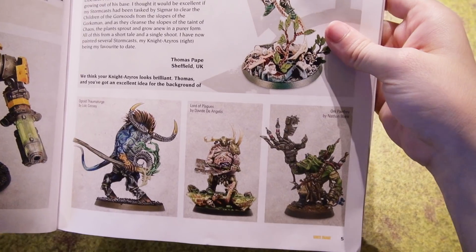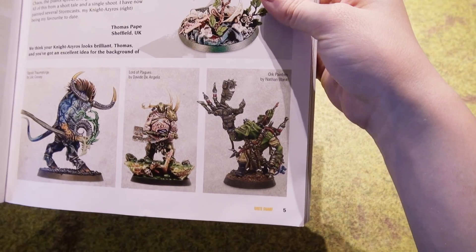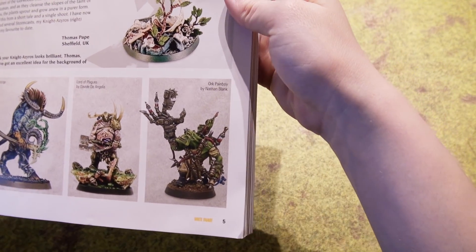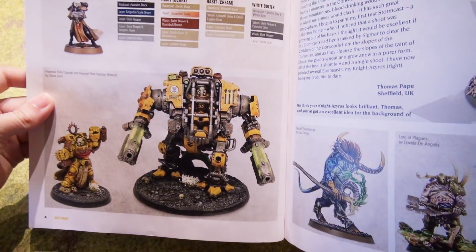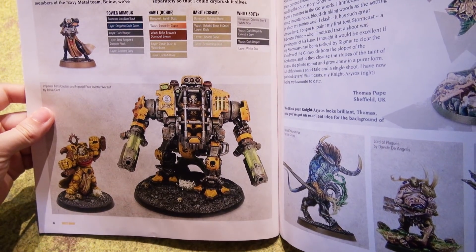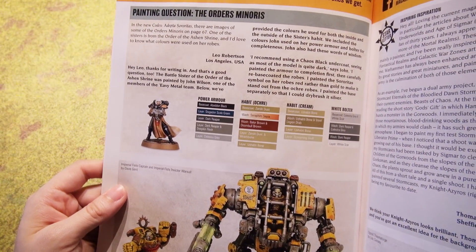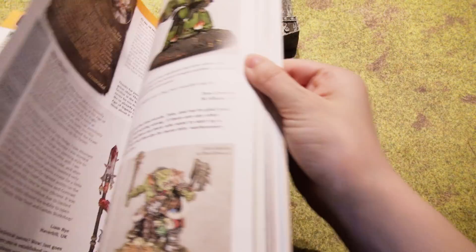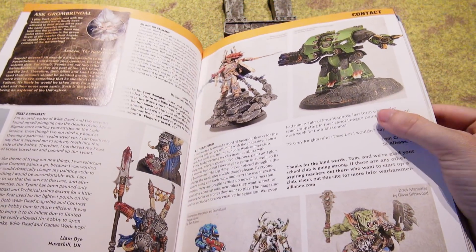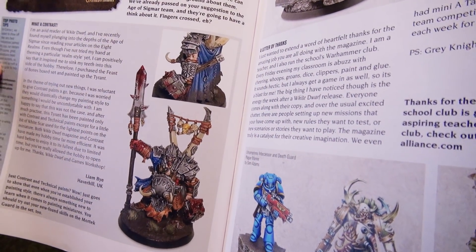Ogrid Thamisturge - nice. A Lord of Plagues - cool base. An Orc Pain Boy, a little Orc Pain Boy. Look at that bird, that's so cute. The Battlesister of the Ashen Shrine - cool. Ascrumbindle - nice paintwork. What a contrast!